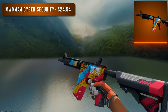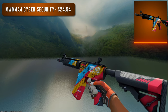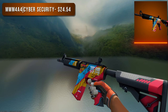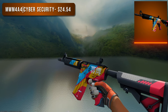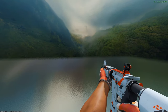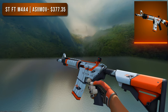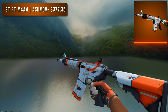Next up is the M4A4. I had a really hard time choosing a budget option — honestly I'm not even satisfied with my final choice, the Minimal Wear Cyber Security. Would you even consider this orange? It toes the line between orange and yellow, but it's a decent skin. For the higher tier option I went with the StatTrak Field Tested M4A4 Howl — everyone knows the Howl is good and it looks great on the M4A4, but at $400 I don't know if I could stomach that.